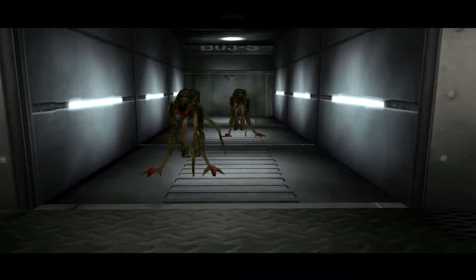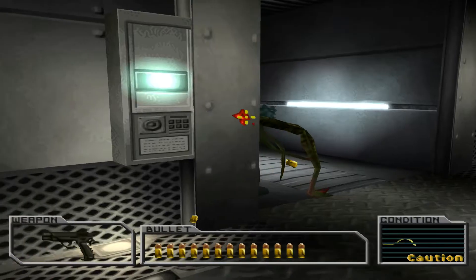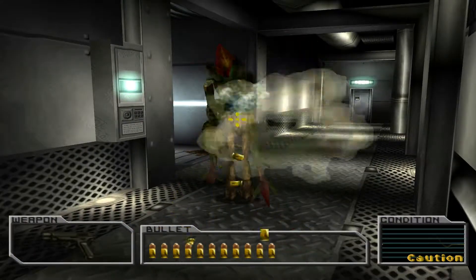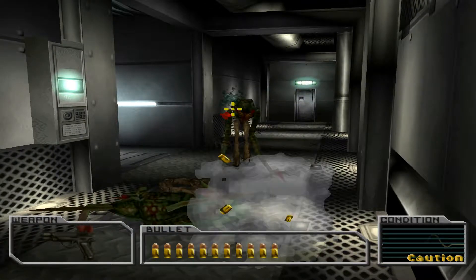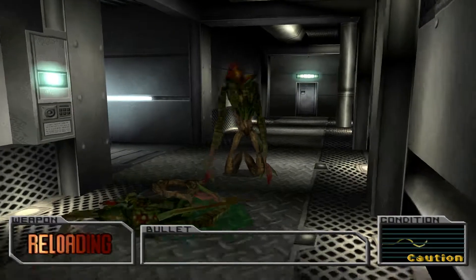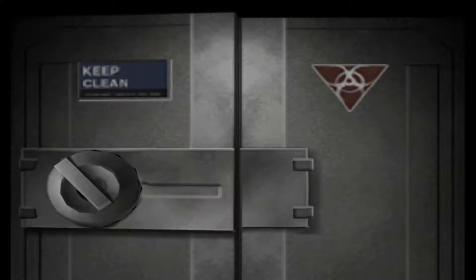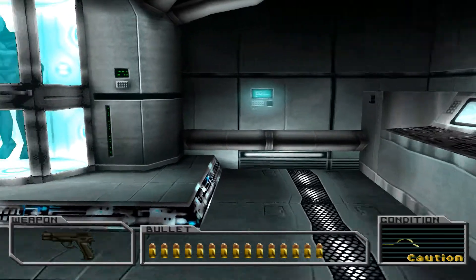Oh god, there's a stack of enemies. Can we just run past these guys? I guess we're shooting them. Okay, and there's the Tyrant. Let's look to see if there's any goodies in here.